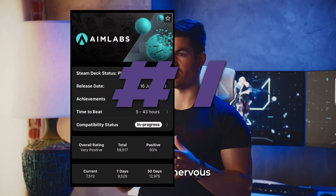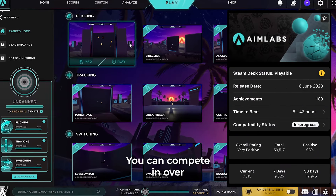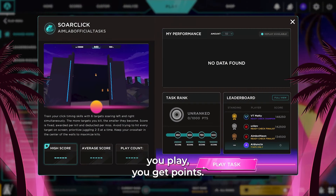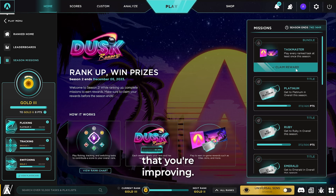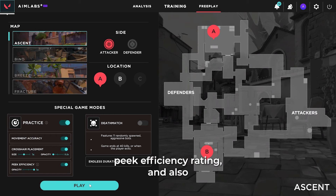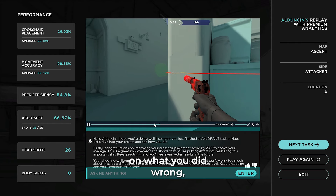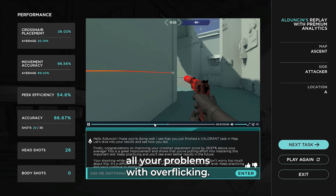Number 1 this week is not technically a game, but is free to play — and that is AimLabs. A training platform designed by gamers to help sharpen up your core FPS aiming skills, AimLabs offers a comprehensive set of tools to improve your aim regardless of what FPS you play. This is featured mainly because there's going to be a lot of people transitioning to controllers, especially PC gamers, and this is a fantastic tool to square up your aim and get used to playing FPS games on the Steam Deck.